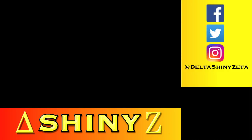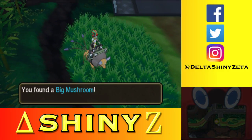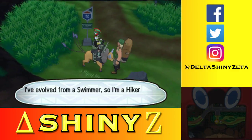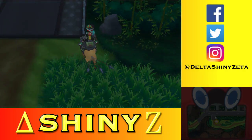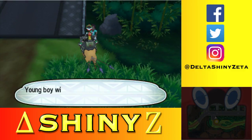Let's spam the repels — we gotta do this because there might be some stuff on the sides. Here's an item: a Big Mushroom! Good start. Another trainer — oh, thank you! I really appreciate that heal.